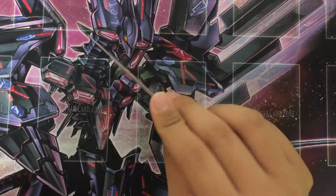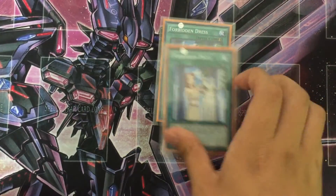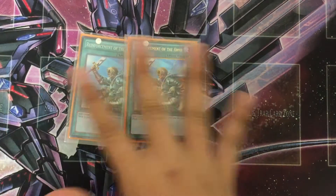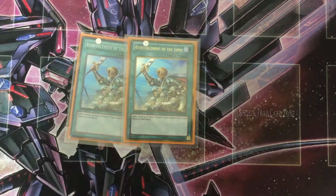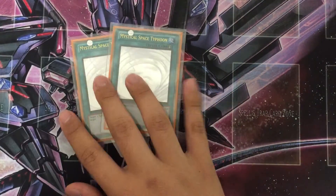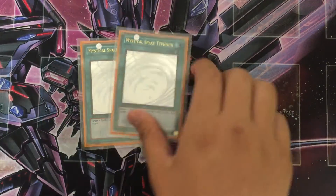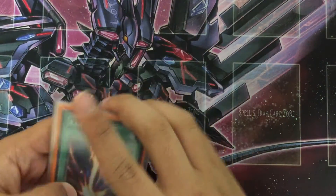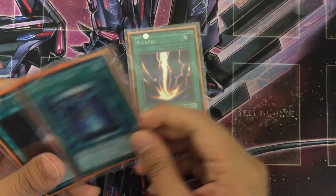Two Dresses — very good card. We have two Reinforcement of the Army. This card is a blast — it just calls out Castel. Next up, we have two MST. MST is also a staple — I don't really need to explain that card, but it is a beast card. Next, we have Geki. Don't really need to explain this guy either.